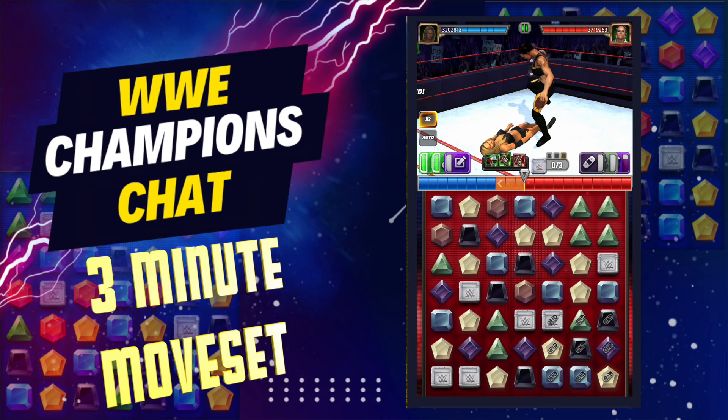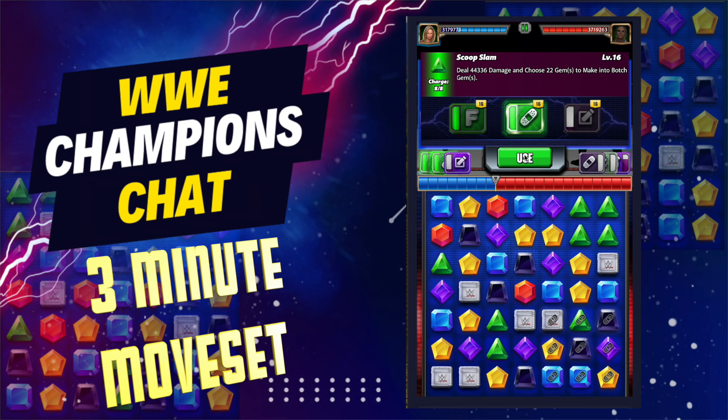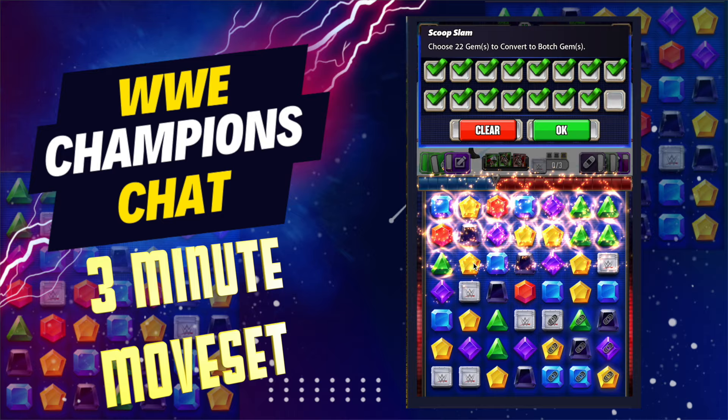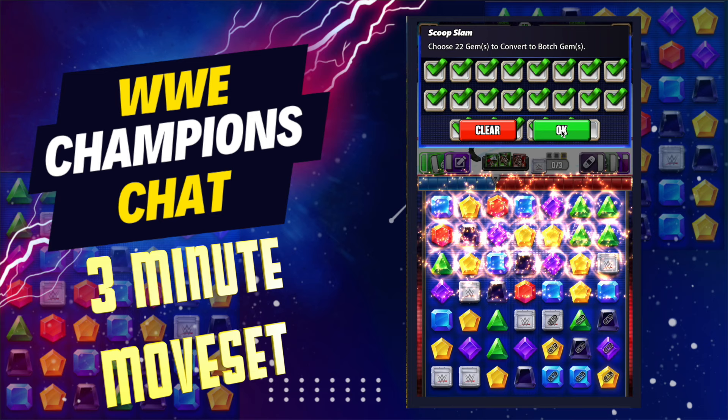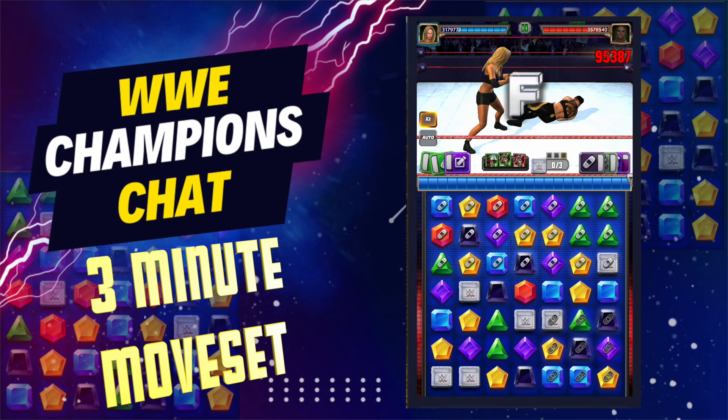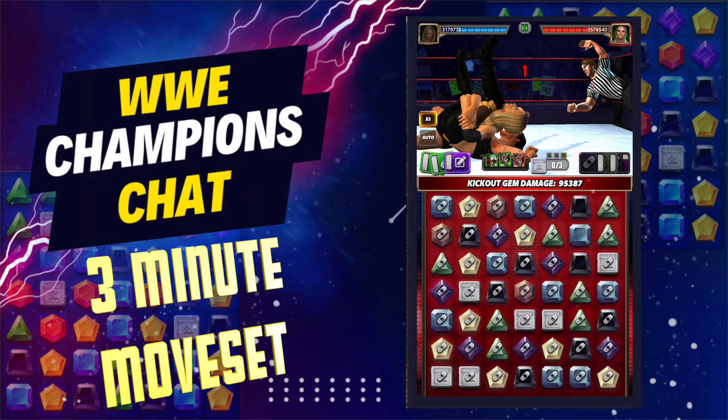That's okay — my green moves are loaded and will be ready for turn two. What I'm going to do first is make the top three rows all botch, going all the way across by choosing every gem. I've got plenty, even one or two to spare. Top three rows are botch. Now I'm going to make the bottom four rows botch, and ideally Shayna will not kick out and there will not be a large cascade.